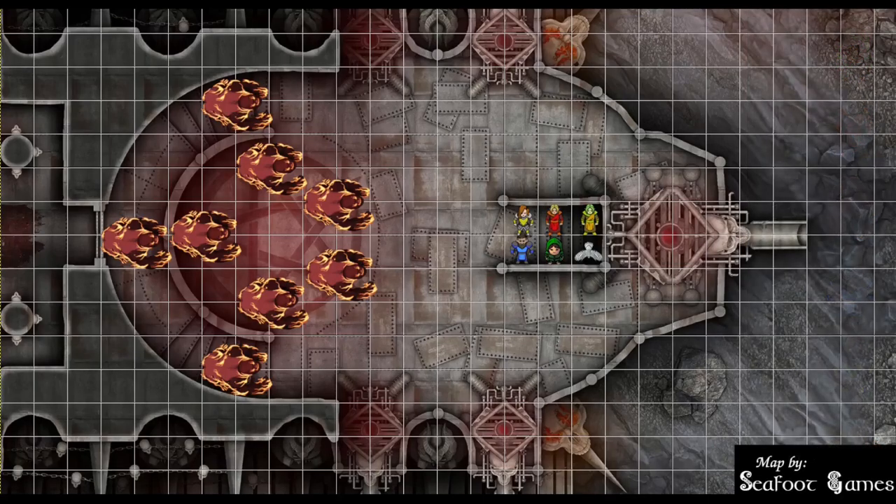Bonus action to hide behind the cleric — that's a 33. Then take a shot at the one currently hovering over: a 30 to hit. 30 hits for 41 points of damage. That's my turn.